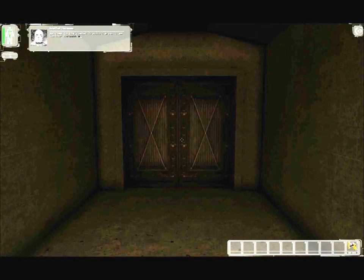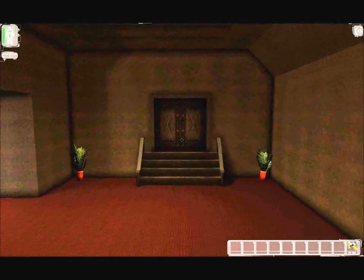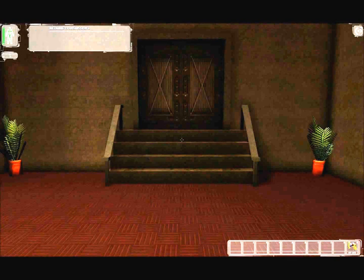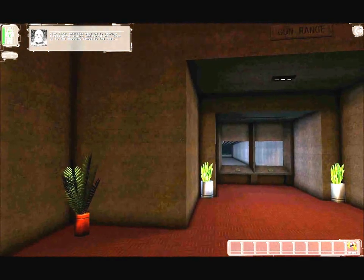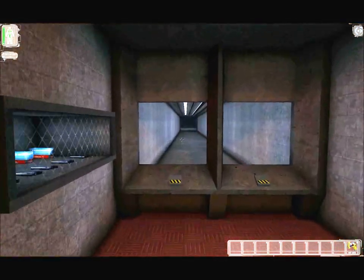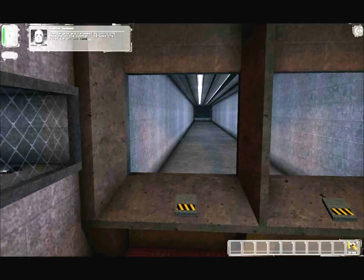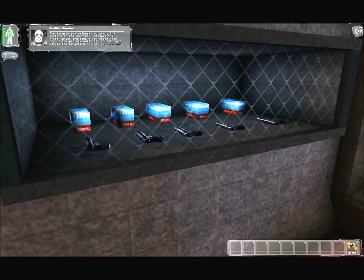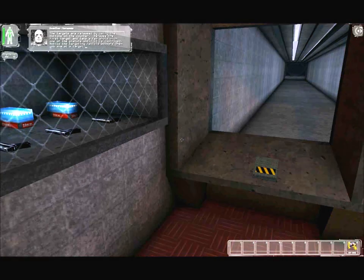Welcome to the combat training area. I am Günther Herrmann and I will be monitoring your progress here. We will start with weapon familiarization. Your first exercise will be to learn a little about aiming and targeting. Step up to the shooting range to the west. The targets are released by using the buttons on the counter. Release the first target and take a few shots with one of the pistols until it is destroyed.